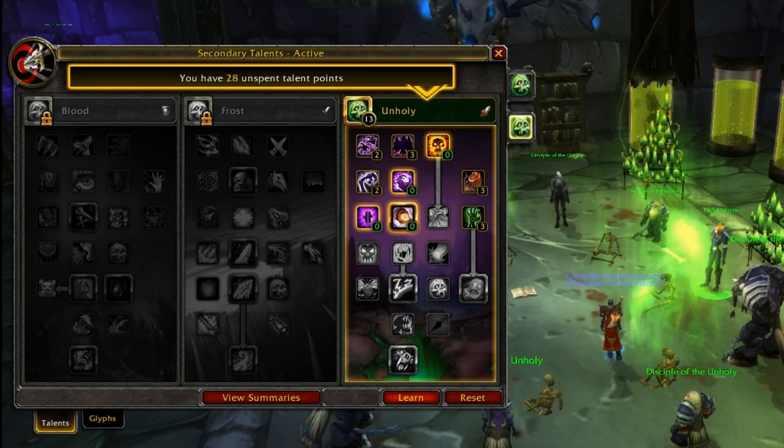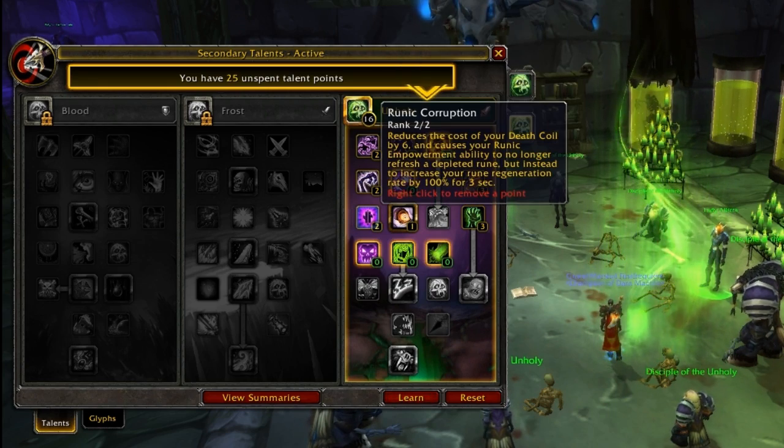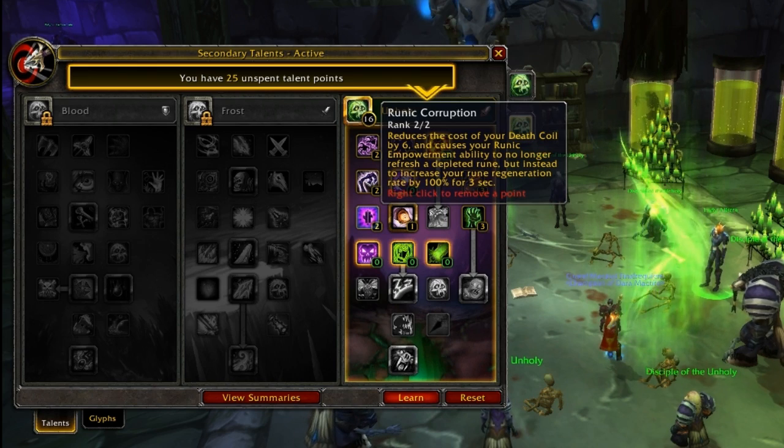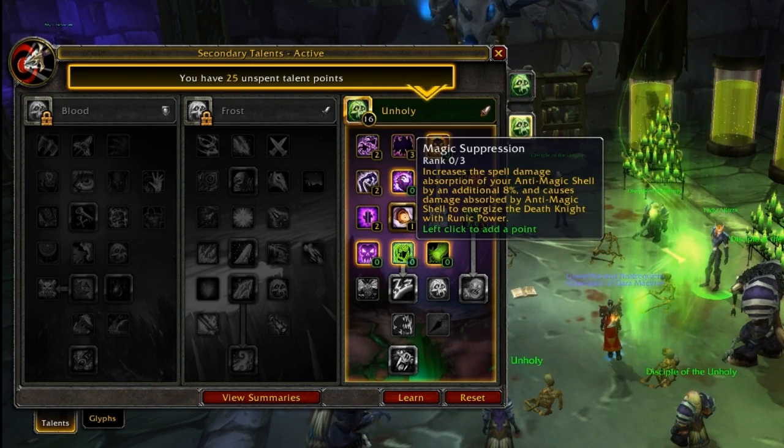Enraged Pet, Death and Decay, or Death Coil Damage, Unholy Frenzy. Runic Corruption is very good — I get asked on this a lot. I like how it changes your runes, and I think overall it does give you more damage as opposed to everything else.